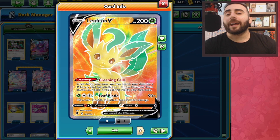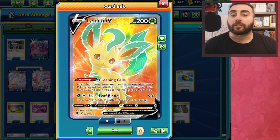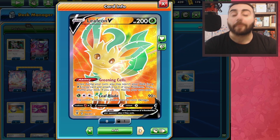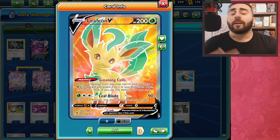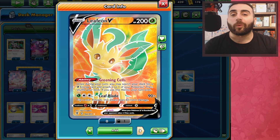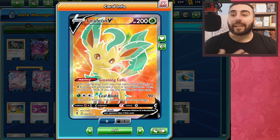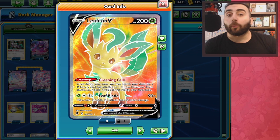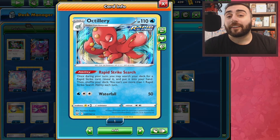Leafeon V is here because of the Greening Cells ability, which once during our turn lets us search our deck for a basic Grass type energy and attach it to one of our Pokemon, but again, like Dream Gift, if we do, our turn ends. This is something we really only want to use turn one or two to help accelerate energies, and then we can threaten either a turn two G-Max Rapid Flow or a turn two Max Harmony.